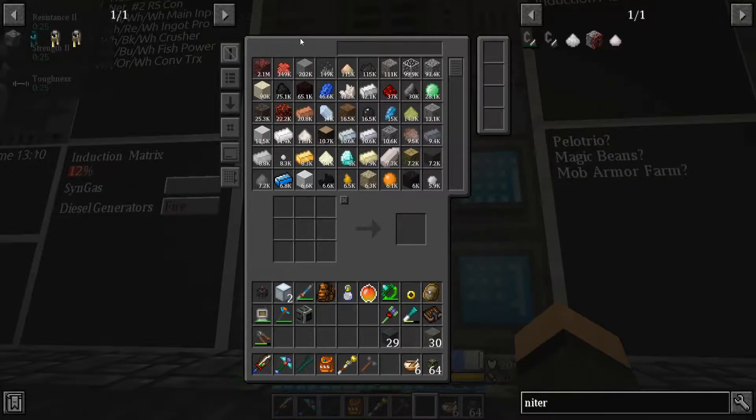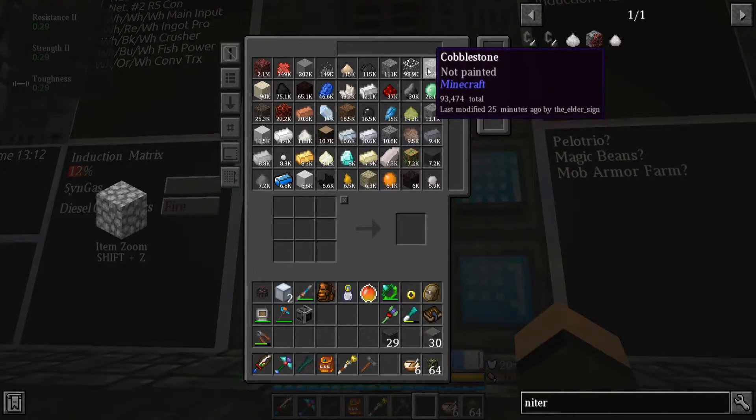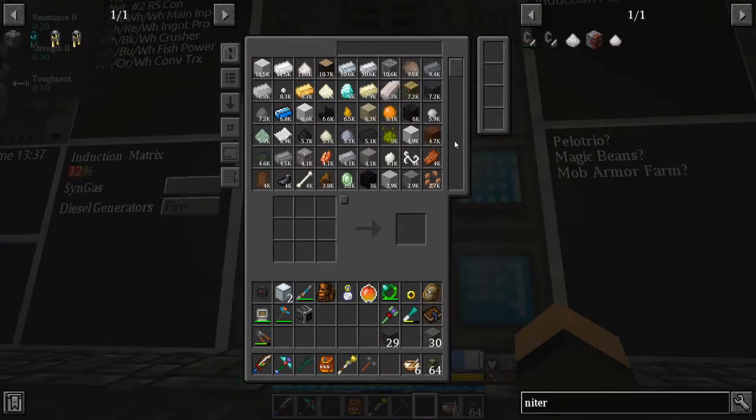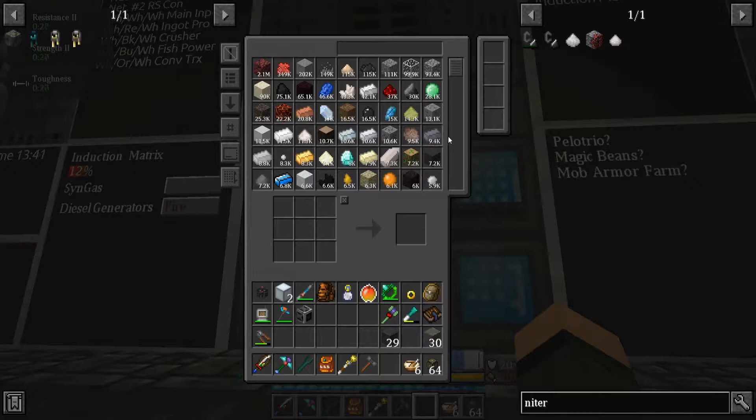I organized everything by volume for right now. I'm thinking my space station is actually not running right now, because I should be seeing a good amount of cobblestone coming into the system and it's not — so it's not chunk loaded. I need to fix that, because I've got lasers up there as well.